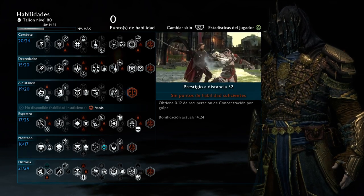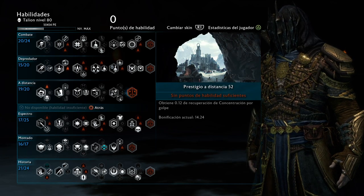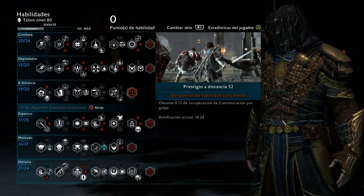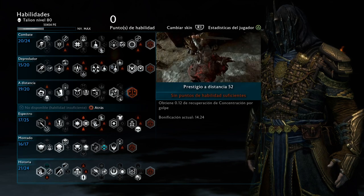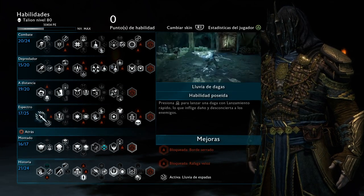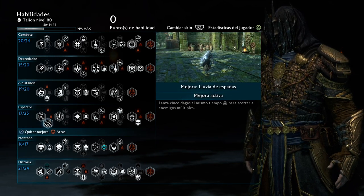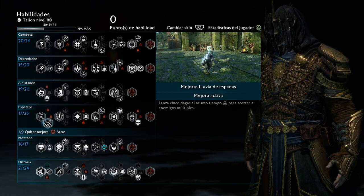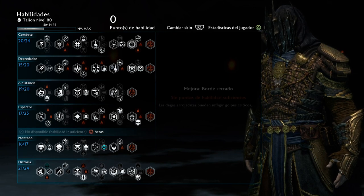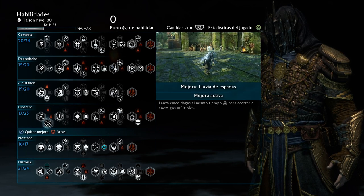Moving on to the prestige: this increases the focus you gain for every type of strike, any strike at all. I have almost 15 points here — not necessary, but if you have it the higher the better. This is also very key, like I mentioned with the dagger gear that we use to get Might back and possibly even Elf Shots back with the Soul Stealer dagger.